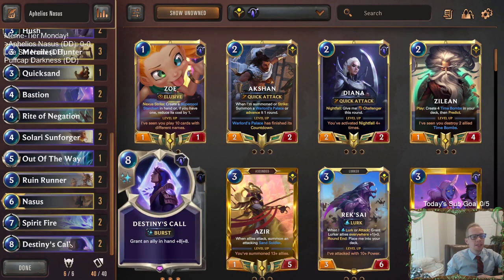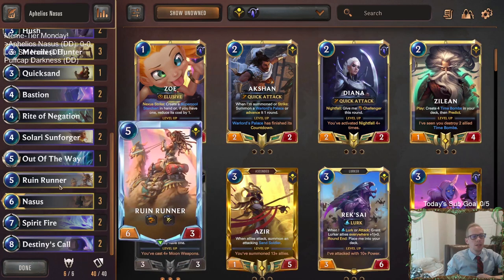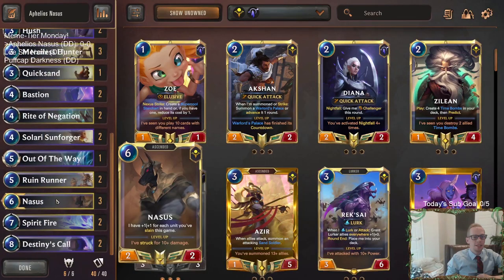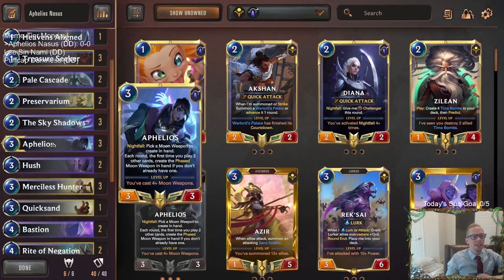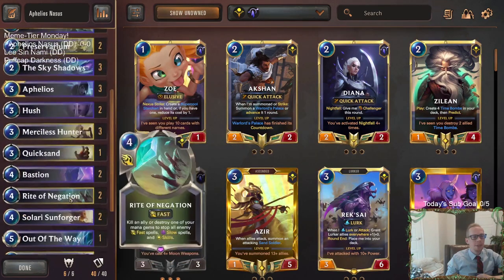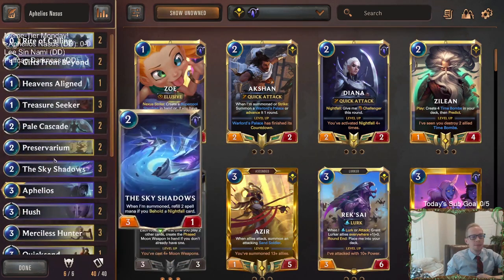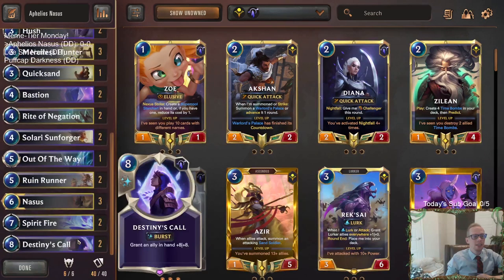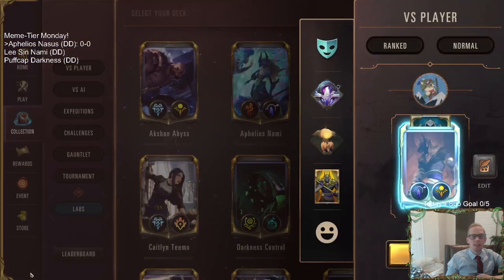Since we want Nasus to be even bigger, we got two copies of Destiny's Call - basically just to make Nasus huge. Or in a pinch, we can use it on a Ruin Runner with Overwhelm and Spell Shield. So we're going to have Destiny's Call with Nasus, then give Nasus Overwhelm with the moon weapon, and that's what our deck is about. Cool little meme tier deck, something definitely a lot different from normal. Let's go ahead and try it out.